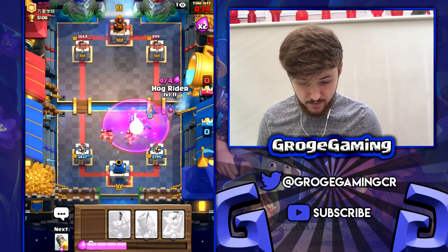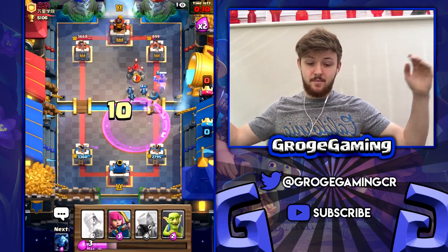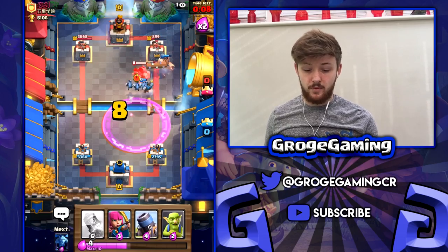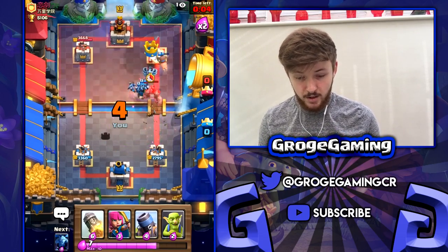We took out that mega minion — beautiful stuff. So what we want to do is just protect these archers, do this again, and then maybe just rocket down whatever else he puts in there. We got rid of those and that's going to be perfect. We didn't even need the arrows in the end. We were going to form a pretty juicy push but the knight was actually in front — never mind, good game. He's played the golem, good game.